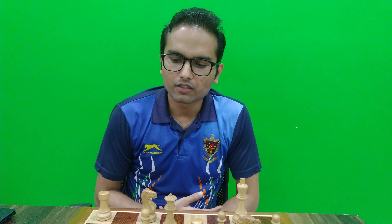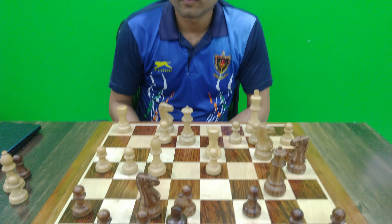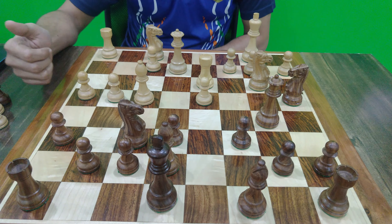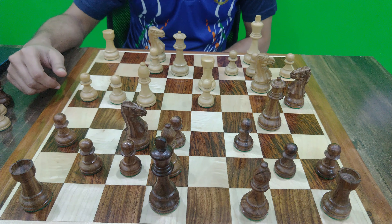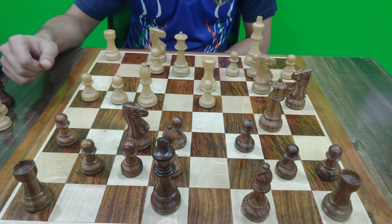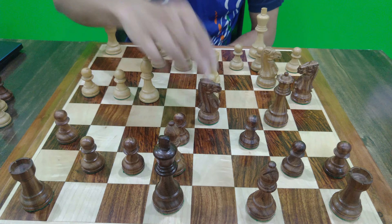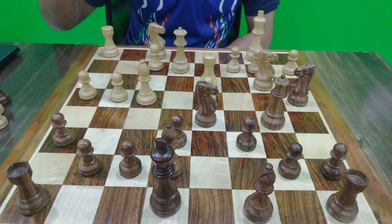While analyzing the position, I stumbled upon this position where White just played G4. G4 with the idea to gain space on the kingside is one of the main plans in the classical variation of the Caro-Kann defense. After G4, Black's best move is Nd5, attacking the bishop on f4.